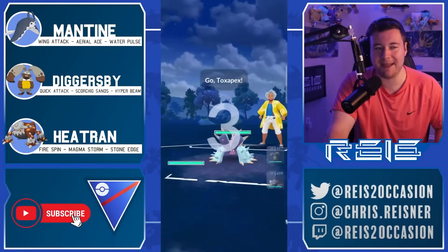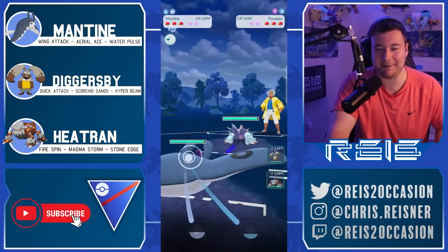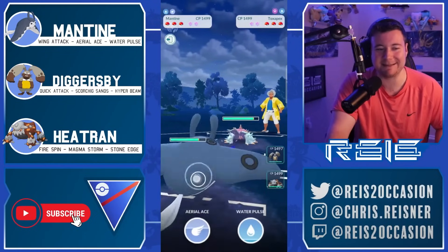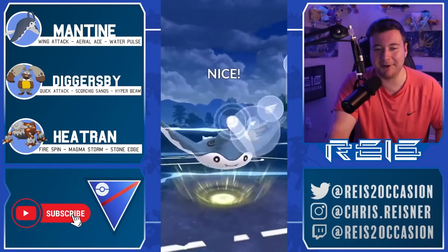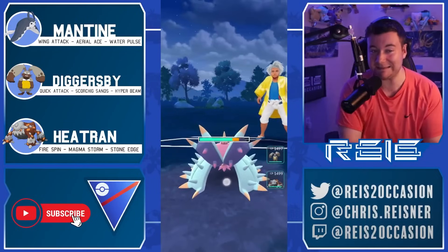He's running Heatran with Mantine, Diggersby, and of course the 1499 CP Heatran in the back. We're going to see how this thing does in the Great League where you very seldom ever see it, and his opponents will surely be in for a surprise when Heatran is unleashed.